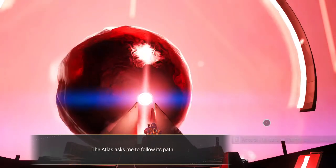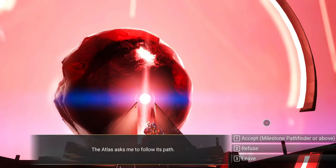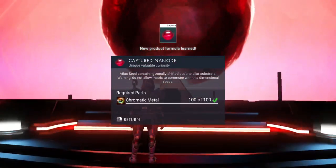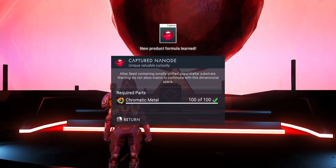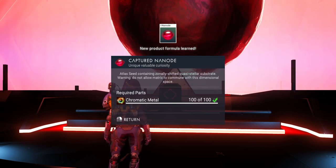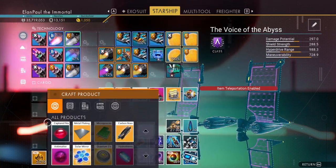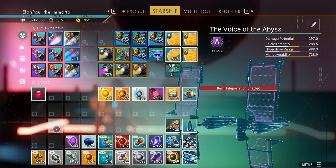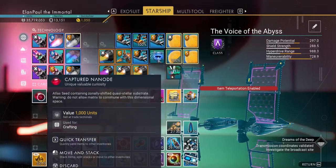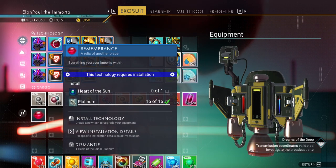The Atlas asks me to follow its path. We're going to accept it. Now it says milestone Pathfinder or above — we'll explain that in just a second. 'The sky is deep and full of wonders, and the path to enlightenment opens to me.' We've gotten a new product formula called the Capture Nanode — an Atlas seed containing zonally shifted quasi-stellar substrate. Made out of chromatic metal, and it restores our health if damaged. We now have this that we can create. This is going to help us build the item we need — the Heart of the Sun.